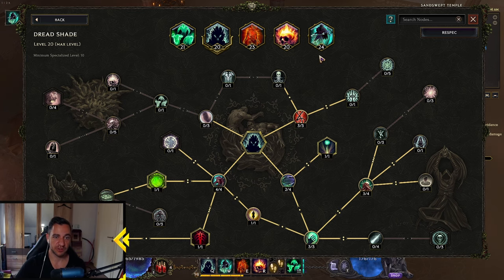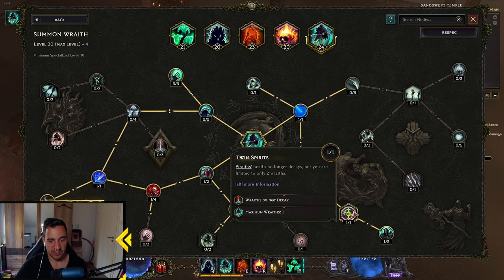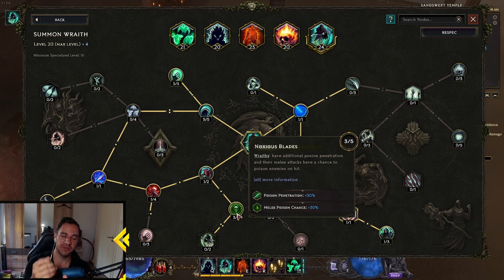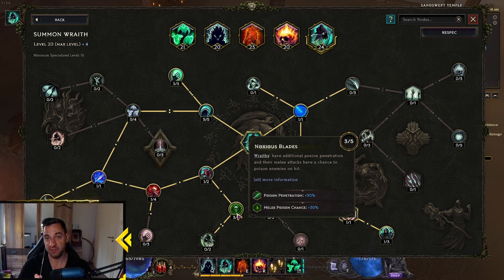Just in case you have never played it, I'll show you anyway. In the Rathlord tree, you first want to go down to Twin Spirits — that means you only have two Raths, because otherwise he's just busy casting Raths all the time. Then we also put some points into Poison Penetration and Melee Poison Chance. The Melee Poison Chance is for the two Raths that exist, but the Poison Penetration also applies to your Rathlord. So against bosses, he applies a lot of Poison stacks, which is nice. They don't do more damage than the crits, obviously, but it's a nice addition to the existing Necrotic Damage.